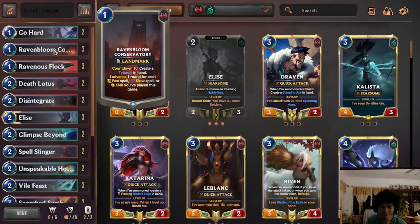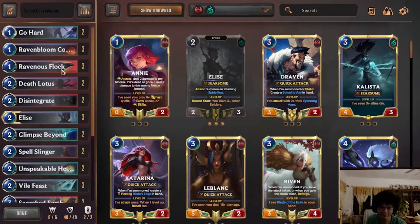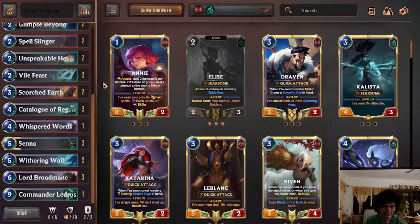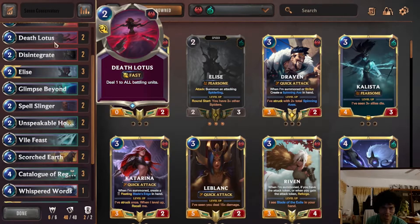You pretty much keep one of these every mulligan if you can. Phlox is just in every Nox control deck. Death Lotus is really good with Ravenboom because it makes everything deal 2, and it's also really good with Lord Broadmane because of his effect. His effect reads: deal damage to an enemy — your fast spells, slow spells, and skills, when they damage a unit, stun it or kill it. So basically if everything is damaged it kills everything, or it applies damage so you can kill everything later at Death Lotus. Super key in this deck and honestly a really good card.